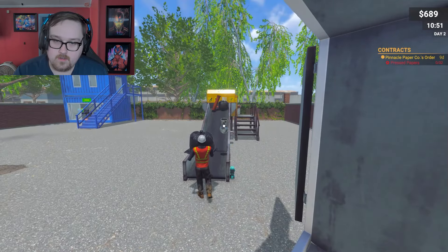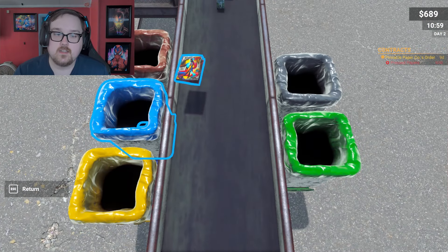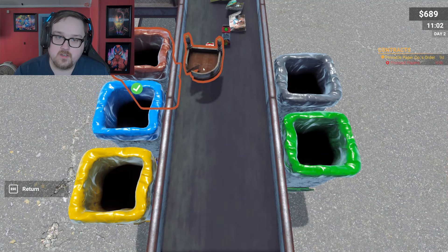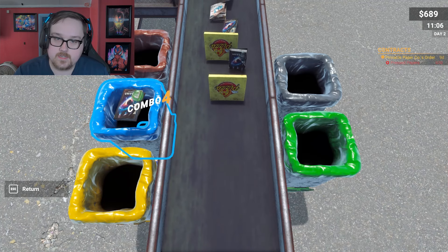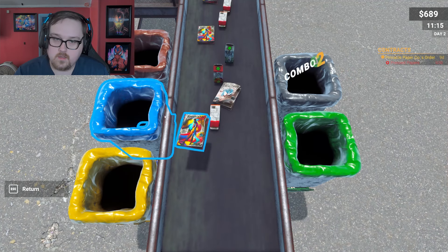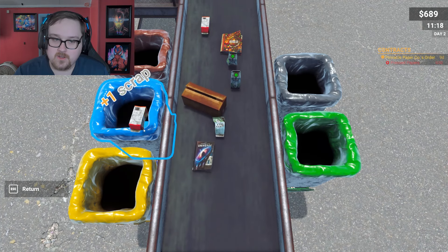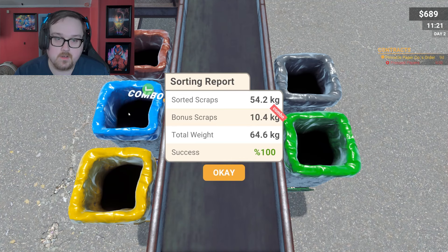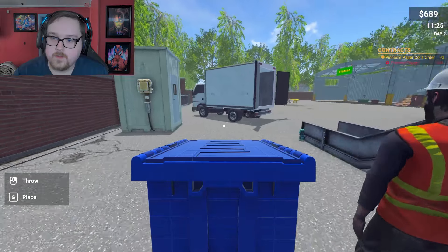Does the worker just unload the stuff or does he actually sort it for me? He just unloads — okay buddy. The items automatically go into the bins I think. Be fast with this — kind of reminds me of gas station simulator when you're working the register. There is so much scrap. That's a lot of paper — I think that's all paper. I have an order to complete for paper through contracts.